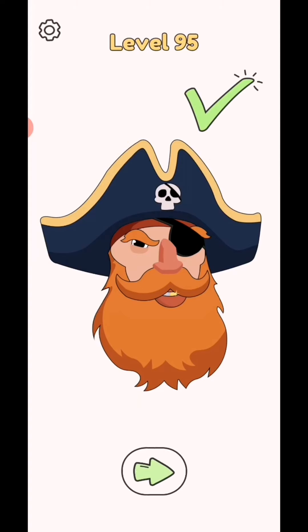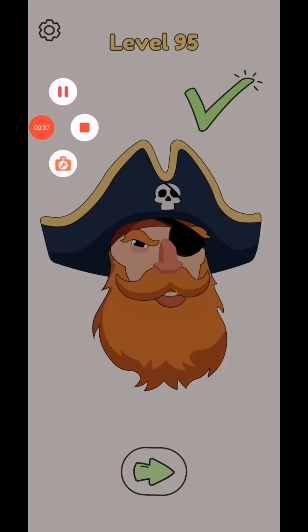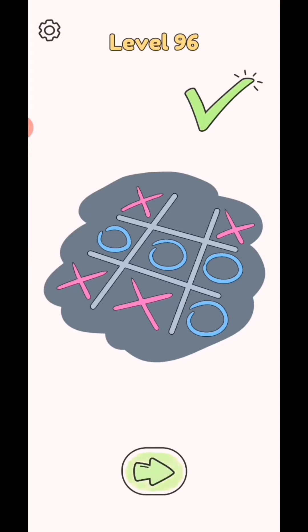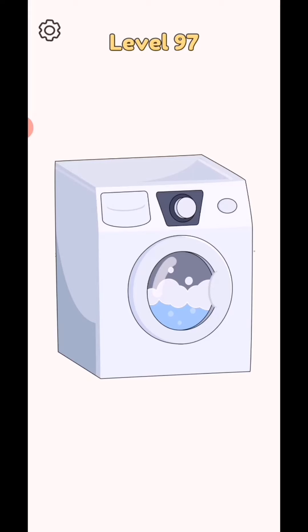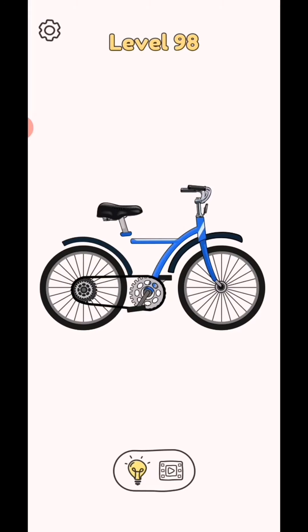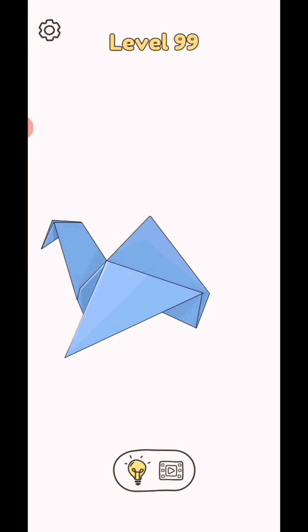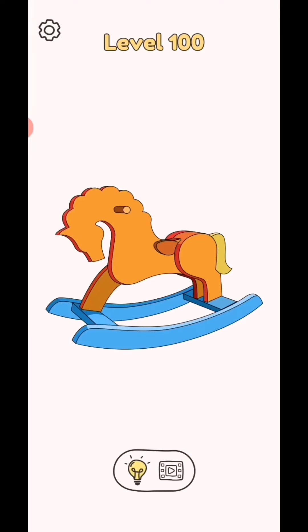What is your favorite part in these five levels? Comment your favorite and subscribe as a gamer and click bell icon for latest videos notification. We are back in next video from level 96 to 100. Draw one part level 96 to 100. Draw this cycle to make two three complete, no washing machine front.